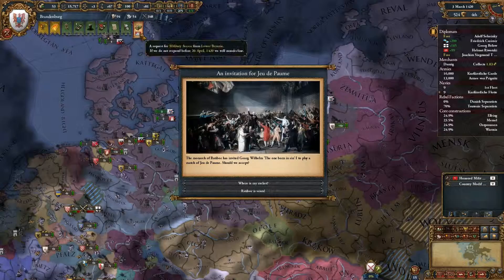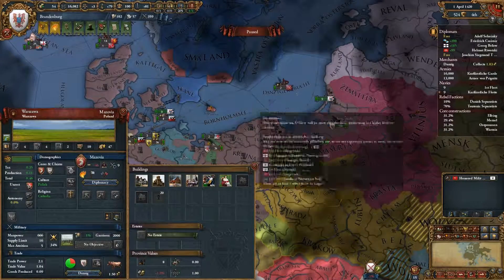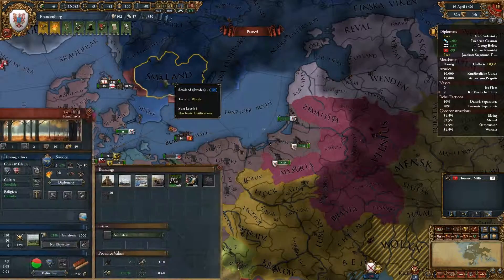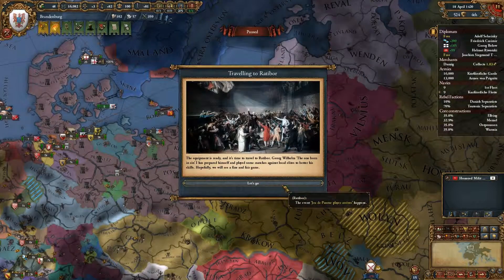Low Bavaria still wants military access — sure, you can have it. We show the pawn, yes we will. How much aggressive expansion do I have? Eleven, because of the provinces I just took — seems fair enough.